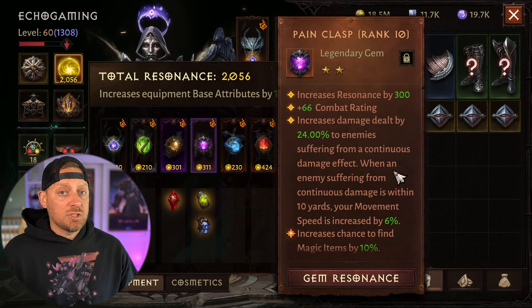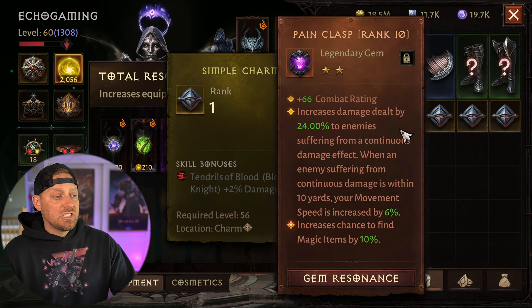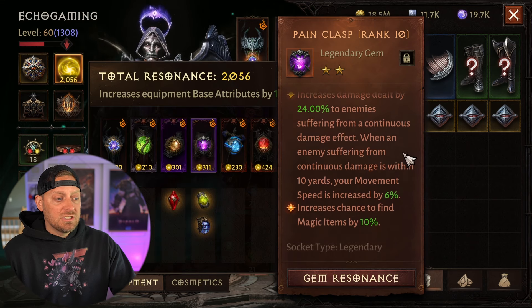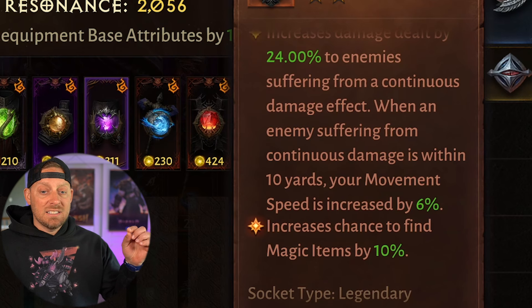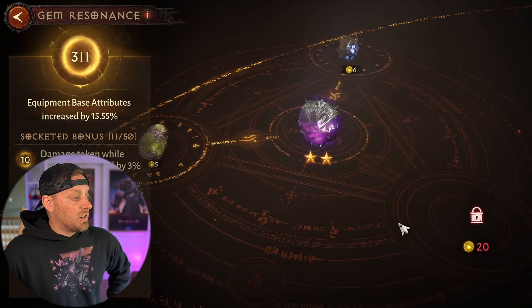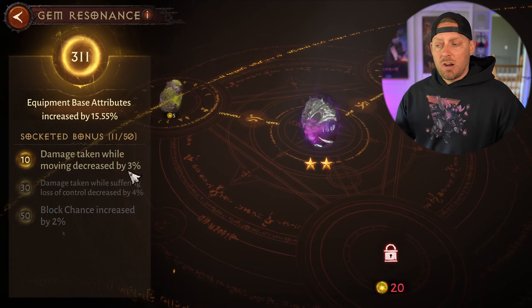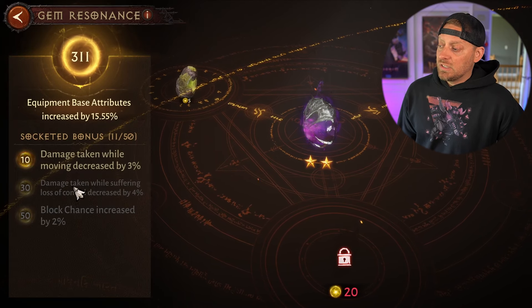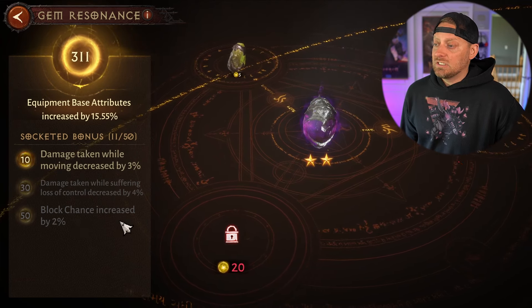We also have our Pain Clasp, one of the best 2-star gems, at rank 10 again. This increases damage dealt by 24% to enemies suffering from continuous damage effects, and we get 6% more movement speed when near enemies struggling with that continuous damage. As you can see, we've got a little bit of gem resonance thrown in here: damage taken while moving is increased by 3%, which is great when you're a Crusader on horseback. We'll eventually get decreased damage taken while suffering loss of control, and increased block chance.